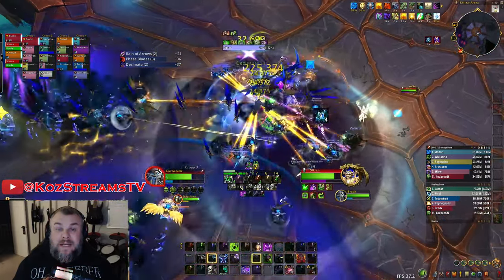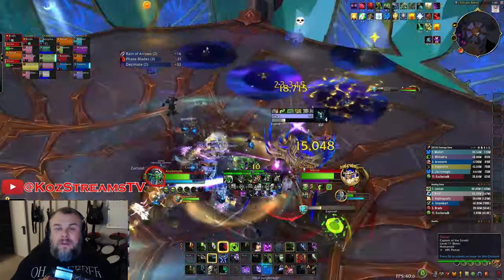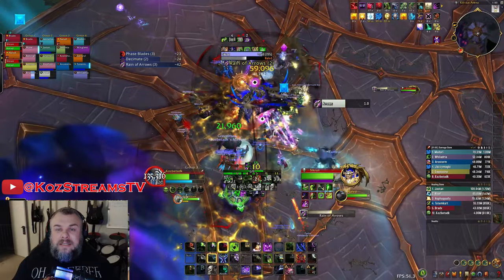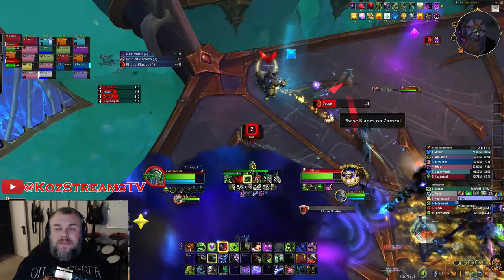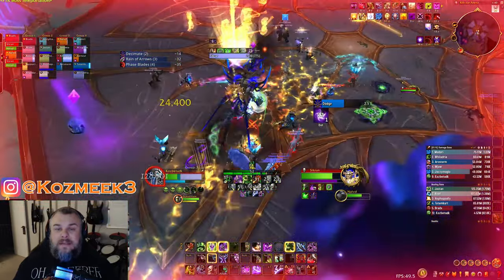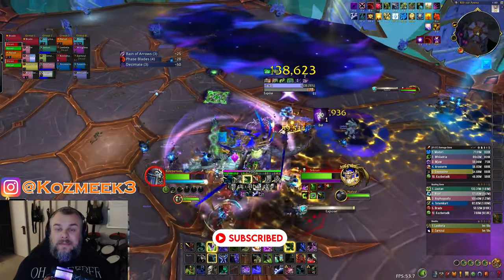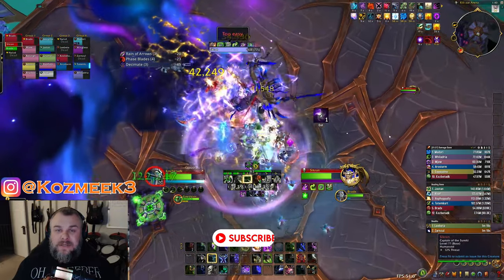Those are the three mythic bosses we got to start off testing this week. I think Ulgarax and Sick Room are fantastic — they have the right flow and feel good. Blood Bound Horror I still think is a bit of a mess, but anything can change when this goes live. Overall fantastic new bosses so far in the new Barrar Palace. I'm looking forward to when this goes live. Thank you guys so much for watching — hit the like and subscribe button. I'm trying to get to at least a thousand subscribers, so thank you again, have a fantastic night, and I'll see you on the next one.